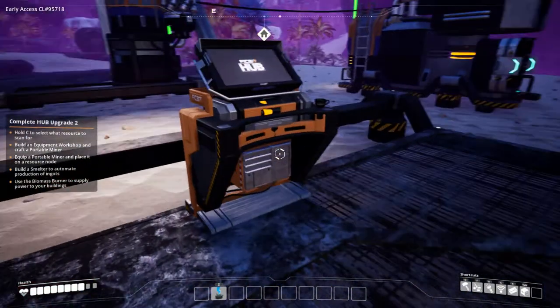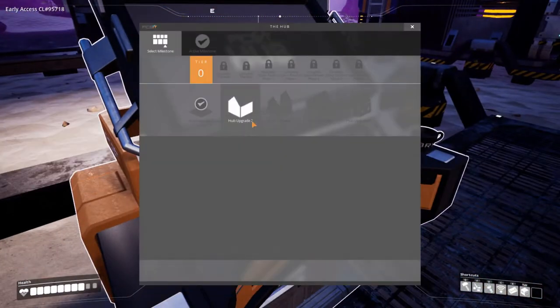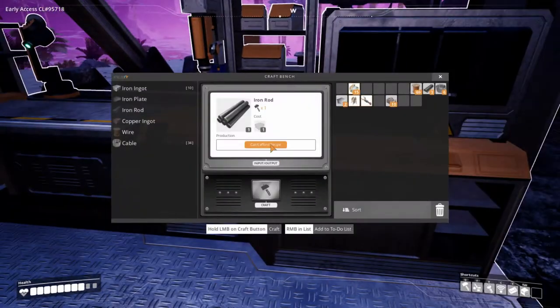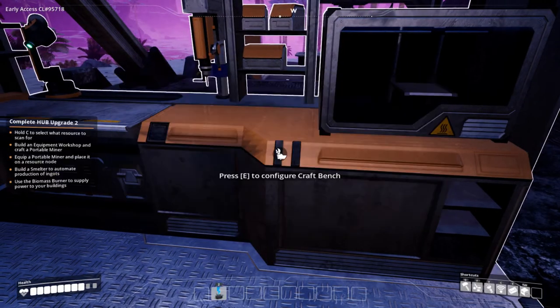Now let's see — what else? In fact, how do we upgrade this? What if we want to upgrade to the next tier? Let's see what we need. Oh, can I just do it right now? We just need iron rods and iron plates. I'm saying words from a different game or something.